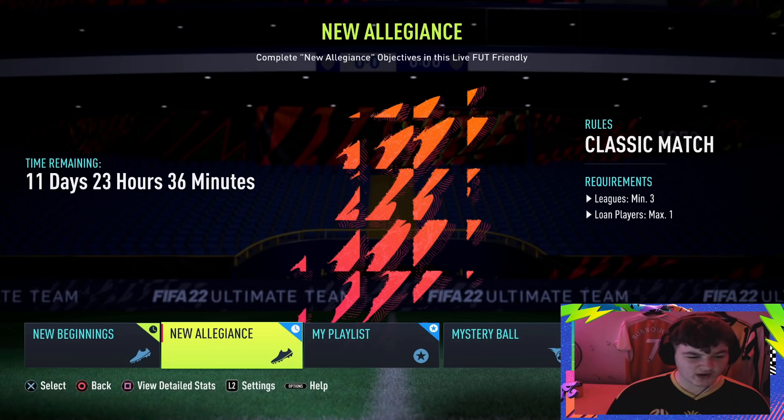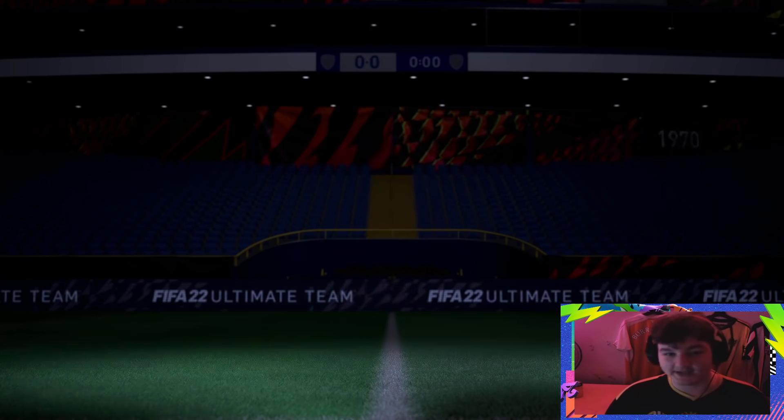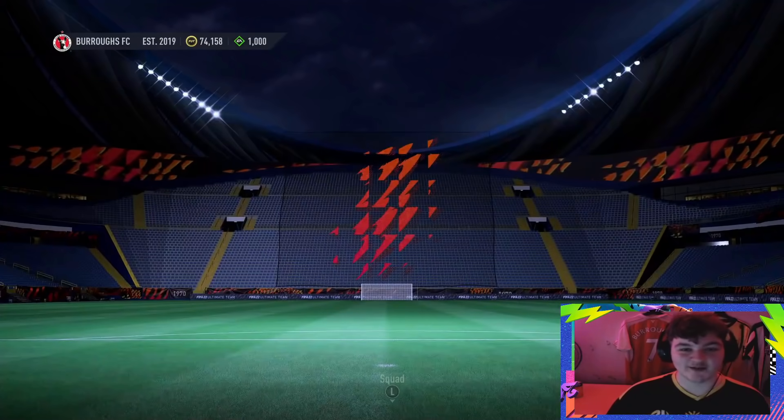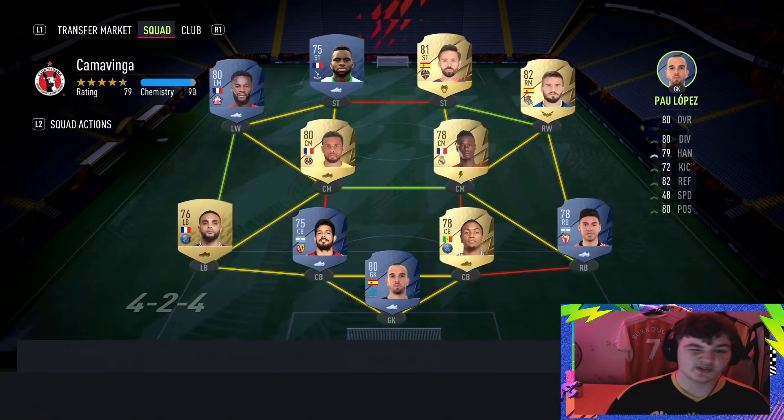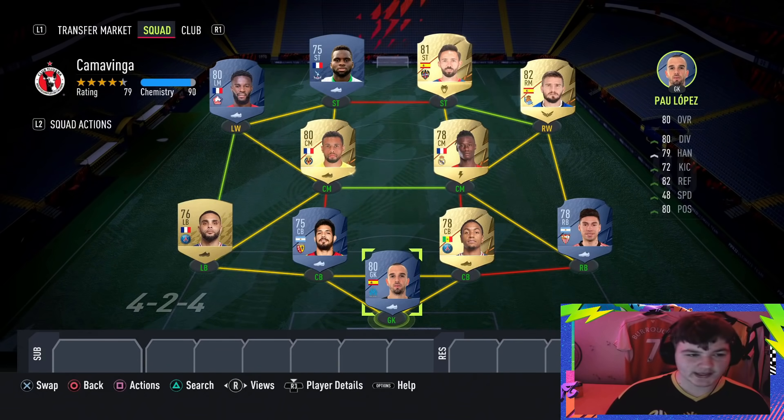The New Allegiance is a classic match rules mode. You need at least 3 leagues and can only have at most 1 loan player. Some people get confused and accidentally have loan players on the bench, so make sure you've got a maximum of 1 loan player either on your bench or in your starting squad. I've gone for a 4-2-4 because you want those wide options to try and get that cross with the Ligue 1 player. The team is coming in at around the 15,000 to 20,000 coin mark.